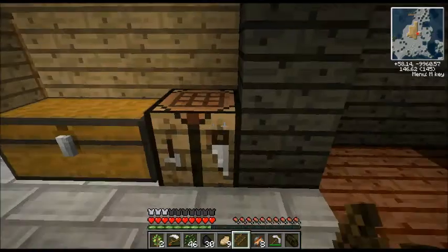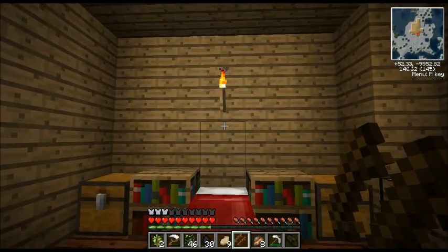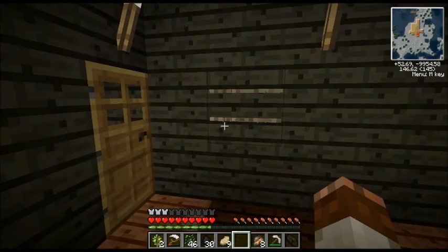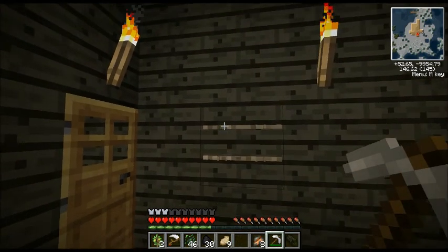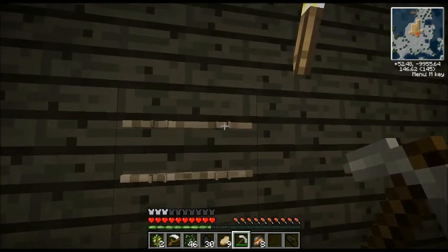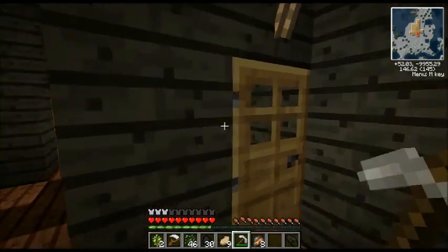So we have an oak tool rack. We're going to go into my room and put it right here. As you can see, there's nothing in here. I'm right-clicking right now — nothing's happening. Left-clicked — nothing happening. But when I have a tool in my hand and I poke at this slot, it goes in there. Then I right-click it and it comes out. Sometimes it glitches out and goes up top, so I would not suggest keeping it in high places.